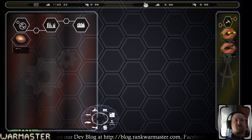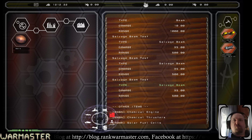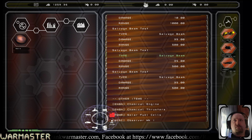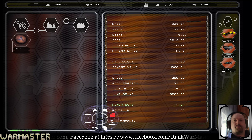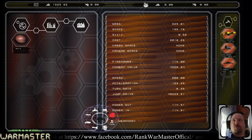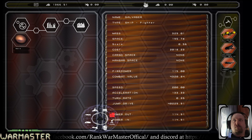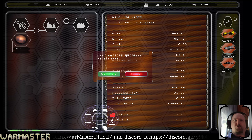Looks like Adam did a salvager. Let's see what it's got — one, two, three test salvage beams, and it looks all set. Adam, did you put cargo on this at all? We need a cargo hold. Now Matt, I should be able to drag the salvager into the trash can — I select the design to highlight it and click the trash can, then confirm. Okay, so I got rid of the salvager ship.